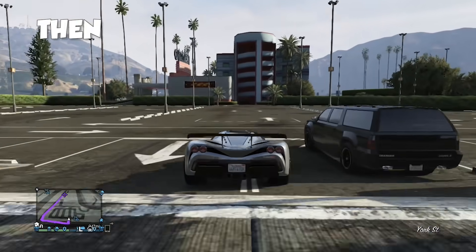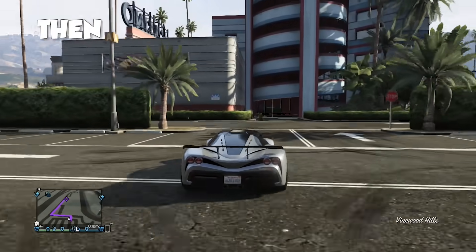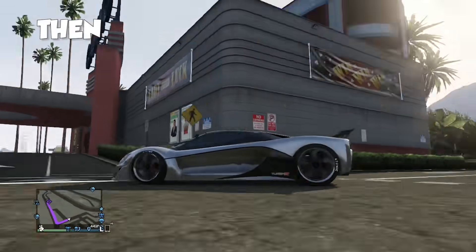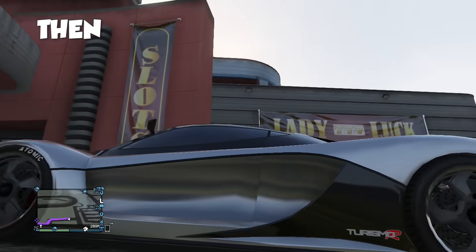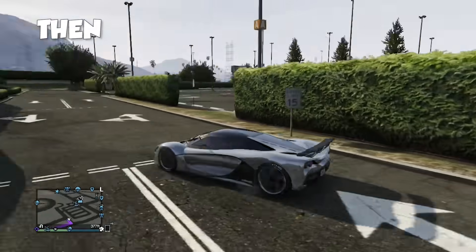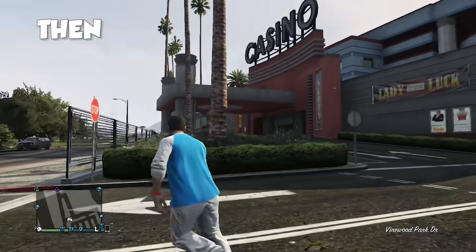This one's going to blow the minds of any player that just came into GTA over maybe the last year and a half. While the casino is the heart and soul of GTA Freeroam today — like it's one of the only social spaces in the entire map — it's only been here since the middle of 2019. This is what it looked like before: you couldn't go inside, you couldn't do anything. It was just another building on the map.